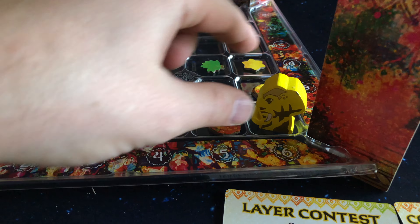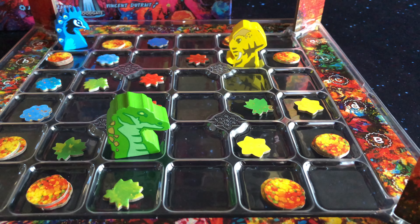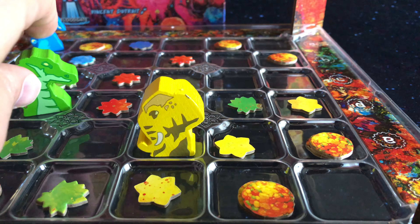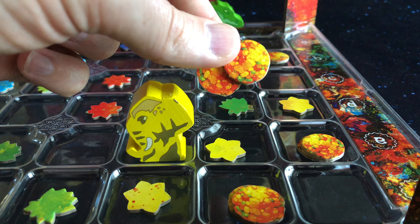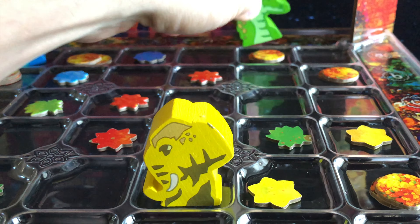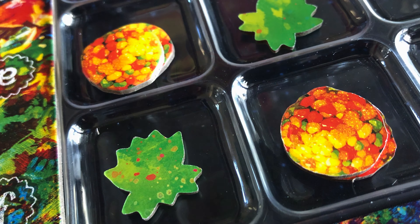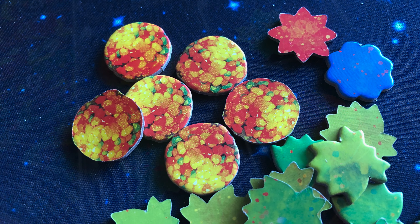Players can also move to position themselves better to place out more tokens. When moving, the player can move to any space on the same level that they are currently at, except if it's already containing another player's token. Players might also want to collect sweet tokens that are laid out on the board by moving on top of them. When doing this, they will collect them and add them to their supply. At the end of the game, whoever has the most sweet tokens will gain five points for each player with fewer sweet tokens than them.